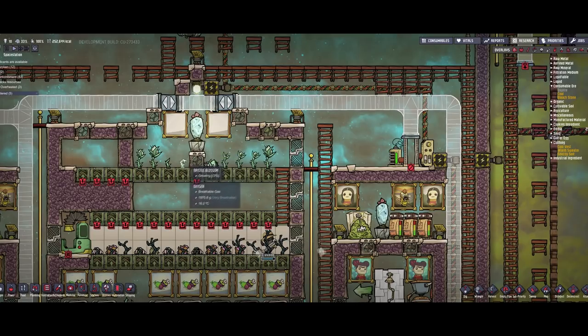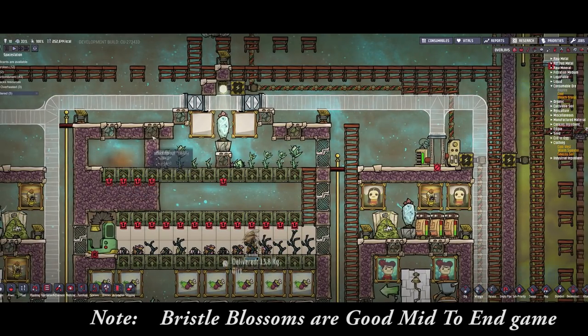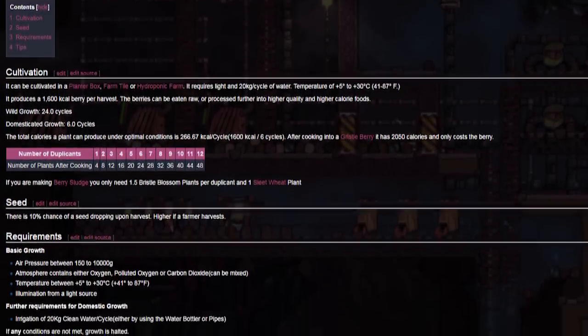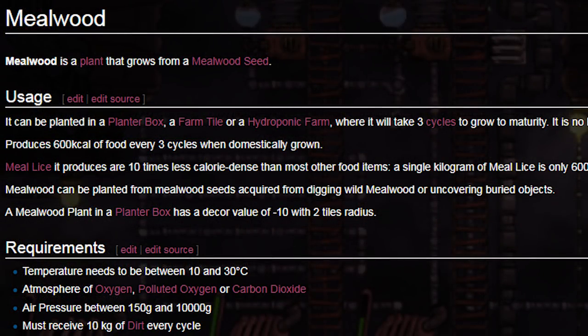The last way that people commonly waste water is by growing bristle blossoms. Yes, they are much nicer looking than mealwood and they provide more calories, but they also use 20 kilograms of water per cycle, whereas mealwood only uses fertilizer. If you are growing blossoms in order to feed your duplicants, you are wasting massive quantities of clean water.